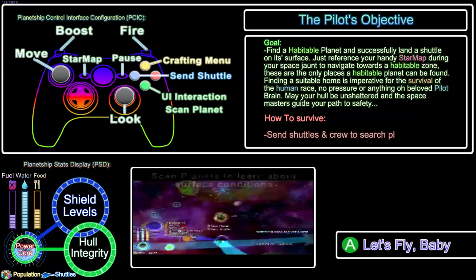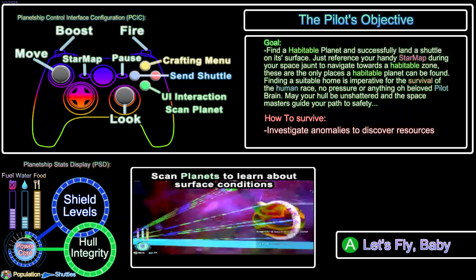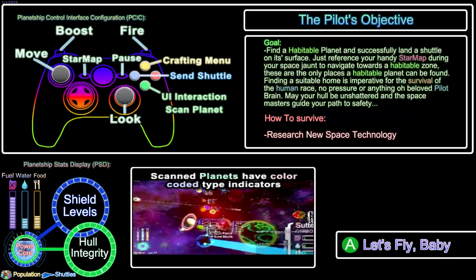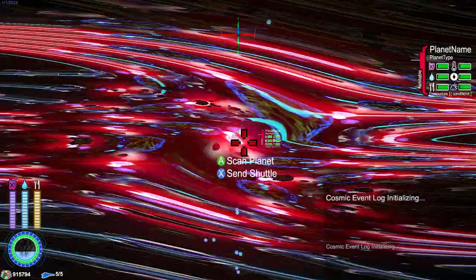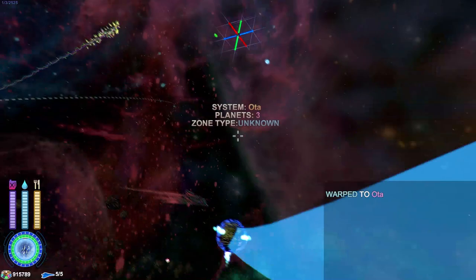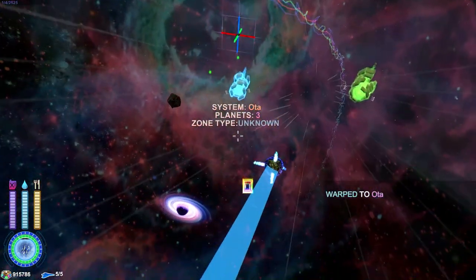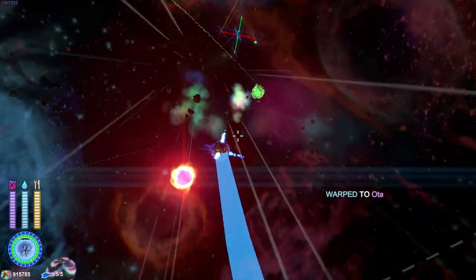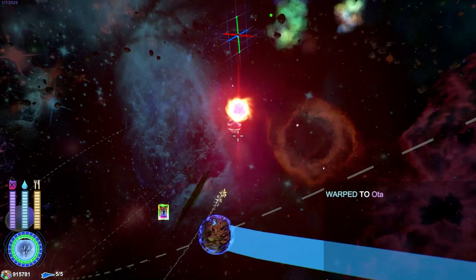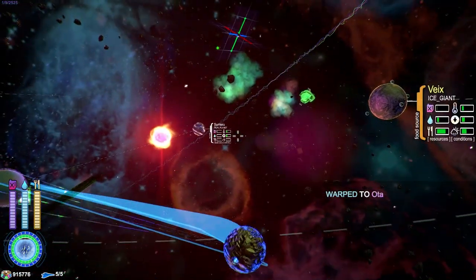It seems more complicated from the screen than it really is. Basically we have some resources we need to keep high — we've got our health, and you get used to it as you go on. We've got full six degrees of freedom movement. What you want to do is find these planets and scan them with your planet scanner.